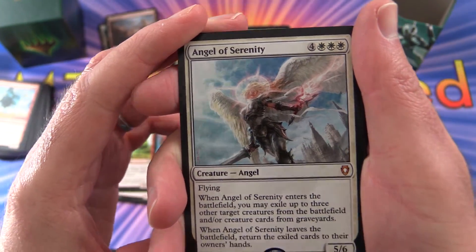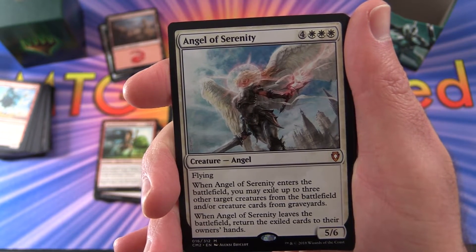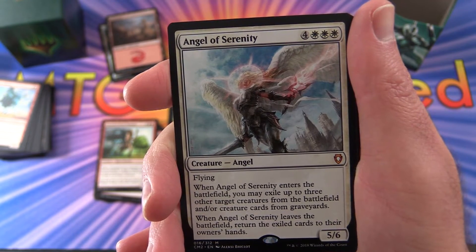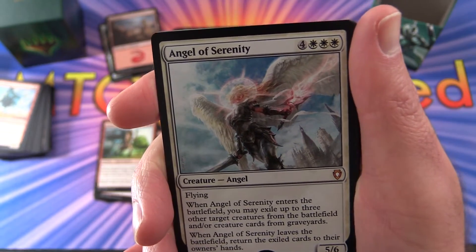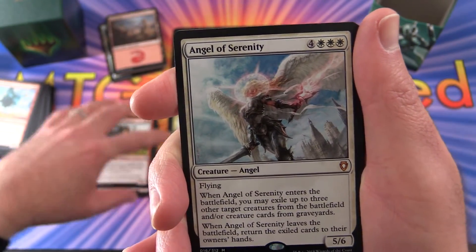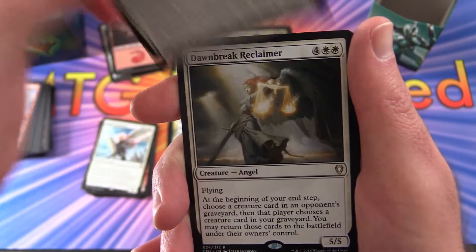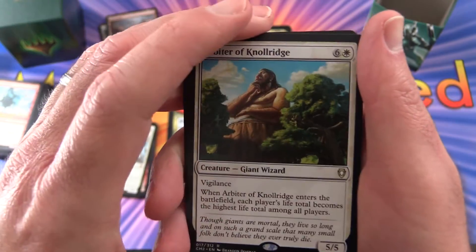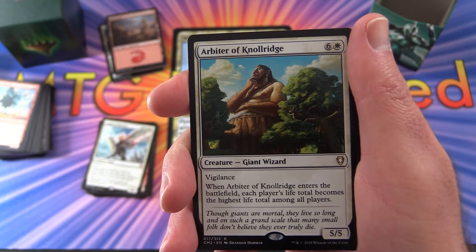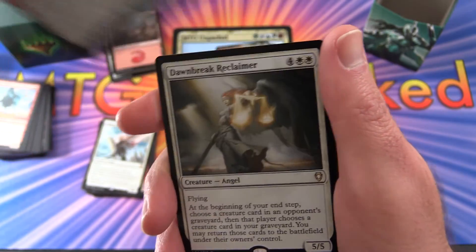Angel of Serenity is another mythic - let's take a look at this. Flying. When Angel of Serenity enters the battlefield, you may exile up to three other target creatures from the battlefield and all creature cards from graveyards, and when it leaves the battlefield, return the exiled cards to their owners' hands. That's a 5/6 for 7 mana - pretty cool. And what is this - Arbiter of Norridge, Giant Wizard. That's a rare - creature Giant Wizard with vigilance, 5/5 for 7 mana. When it enters the battlefield, each player's life total becomes the highest life total among all players - that sounds like a bit of a game changer.